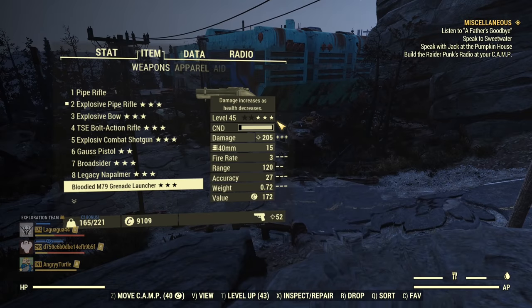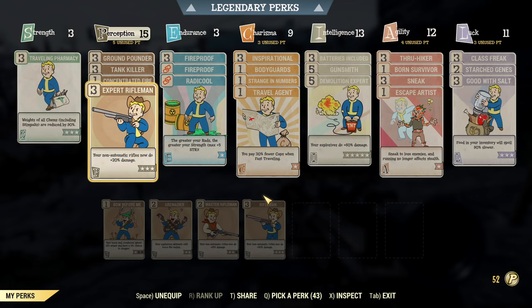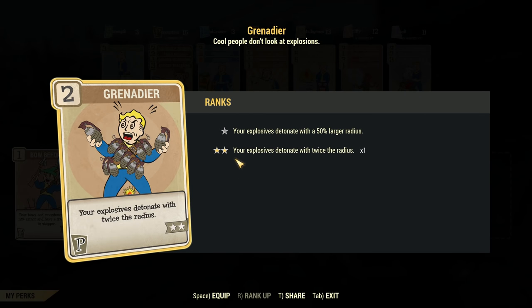Almost forgot — there is a perk called Grenadier that I get questions about all the time. This perk does not affect weapons. It says your explosives detonate with twice the radius, but by 'explosives' it means literally thrown explosives like grenades or dynamite. It does NOT affect rocket launchers, grenade launchers, legacy weapons, or the legendary explosive effect on weapons. Only throwable explosives are affected — nothing else. It will not help you cover the distance to the head with Gauss weapons.